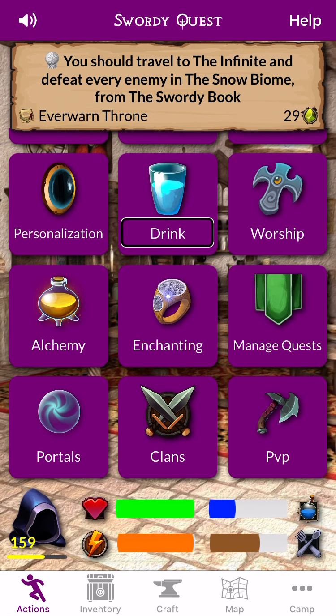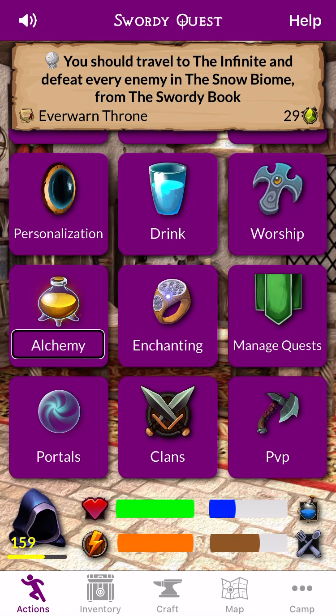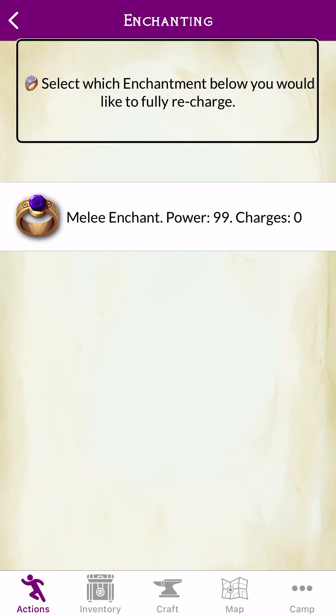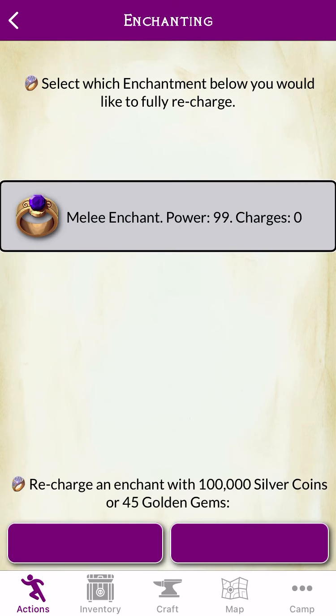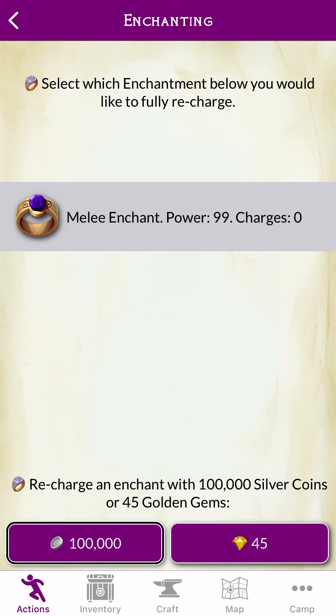Swart. Unlock. Personal. Drink. Personalization. Drink. Worship. Alchemy. Enchanting. Select which enchantment below you would like to fully recharge. Melee Enchant. Power: 99. Charges: 0. Tab Bar. Select. Melee Enchant. Recharge an enchantment. Recharge selected enchantment using 100,000 silver coins.